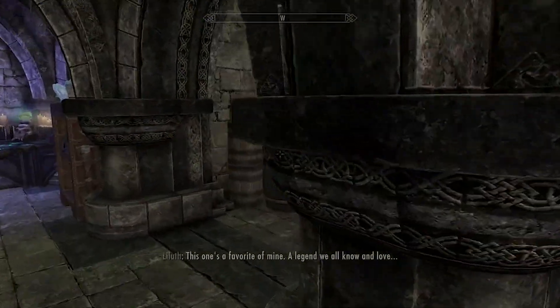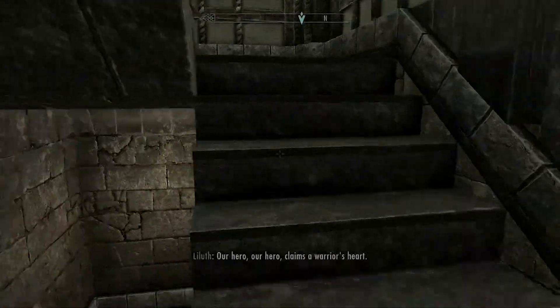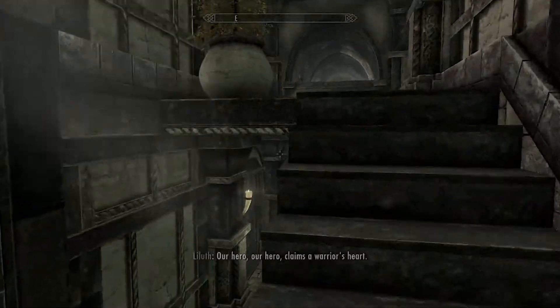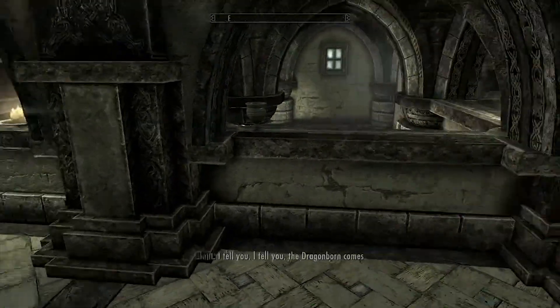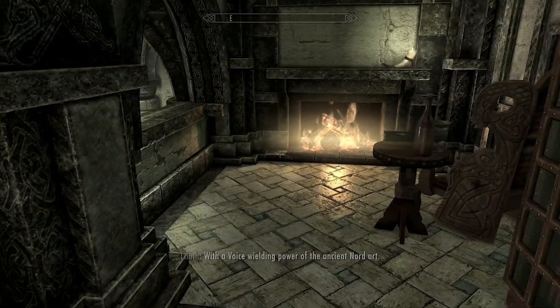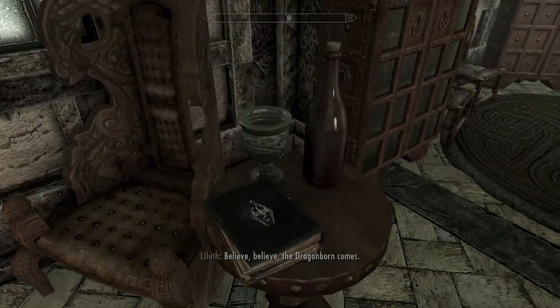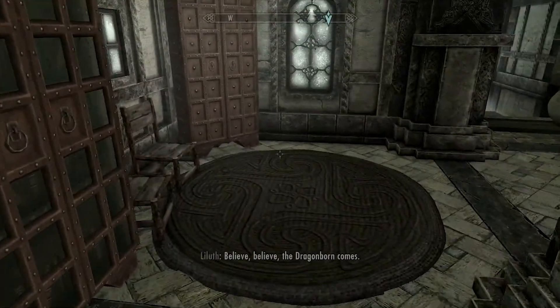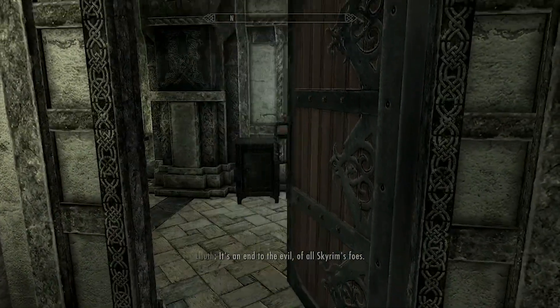Now let's take a look at upstairs. If I had to guess it's probably the bedroom and maybe a bathroom. I do like having a nice little fireplace up here with a little seating area - pop a squat, grab yourself a goblet and a bottle of Sir Lyle Brothers wine and you're good to go.